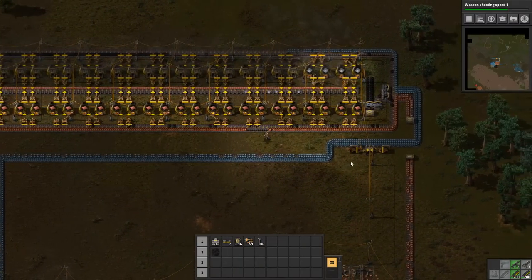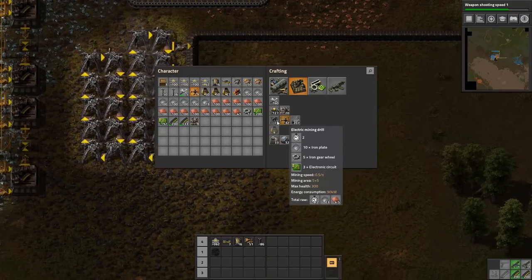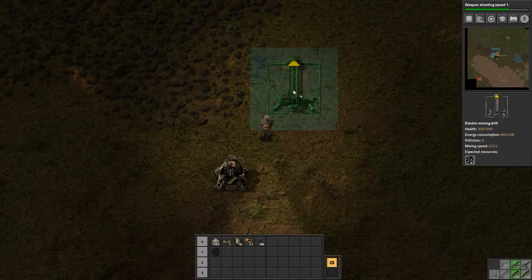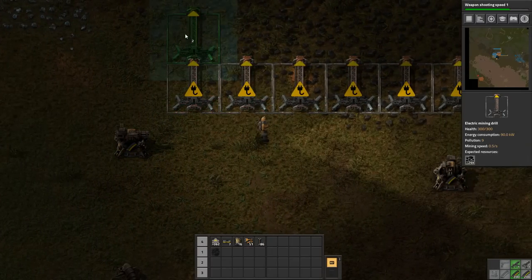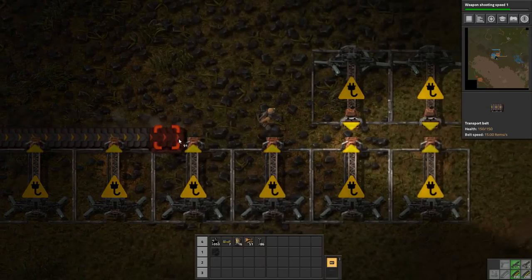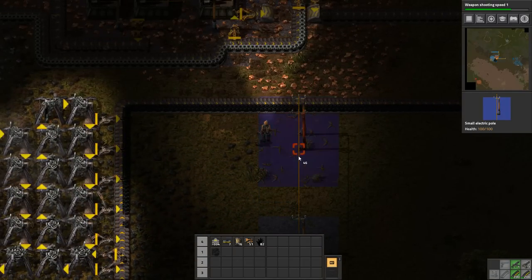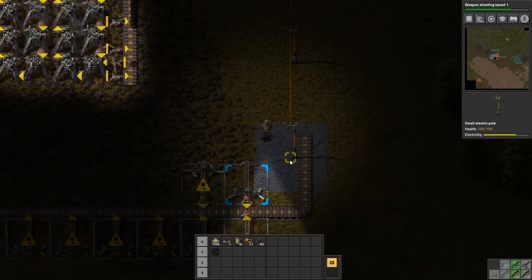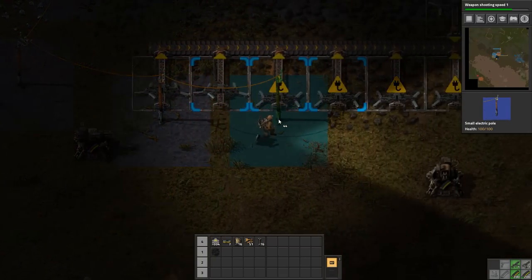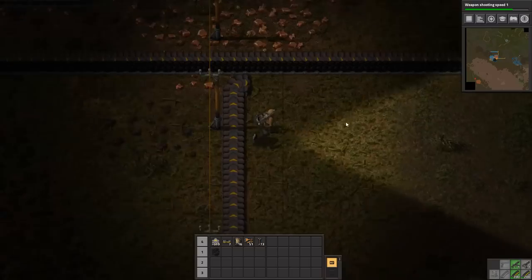We now have iron on half a belt and copper on half a belt, but not nearly enough coal coming in. Back to the electric mining drills — I've still got a handful left. I don't need a lot of coal because furnaces honestly don't use that much. If you're concerned about how many furnaces you can run, it's something in the vicinity of 700 off a yellow belt of coal. You saw earlier that my burner miner drills ran out of coal long before my smelters did.